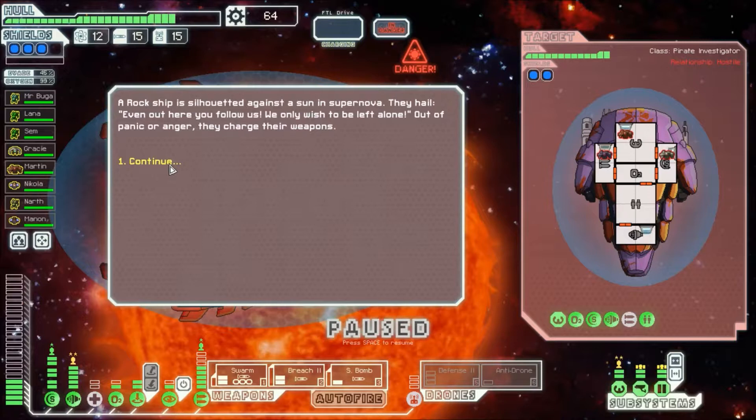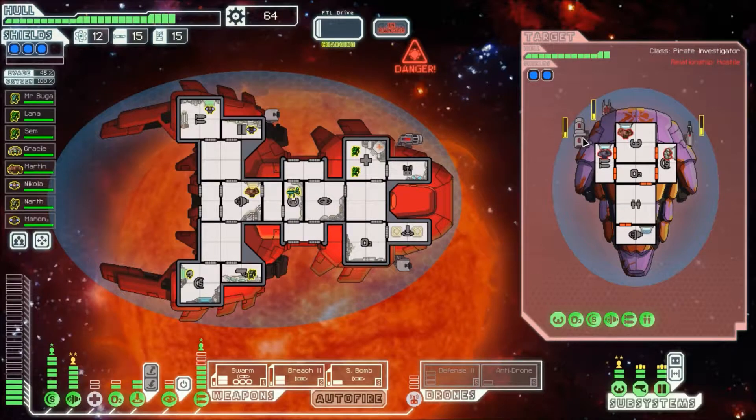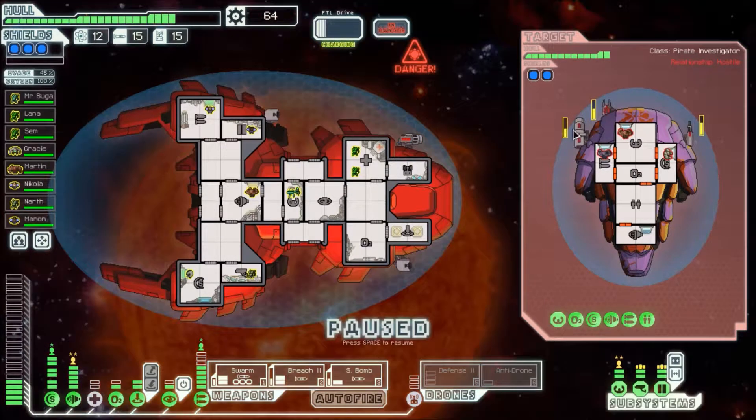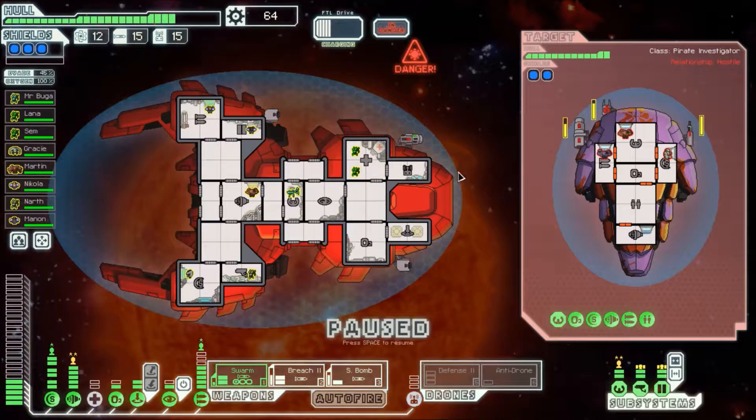A Rock ship is silhouetted against a sun and a supernova. They hail: 'Even out here you follow us. We only wish to be left alone.' Out of panic or anger, they charge their weapons. They have a clone bay, no door system. I got so used to enemies not having door systems. They have a Pegasus missile — or a Hull Breach, whatever. If I see something like this I'd just call it a Pegasus. The single laser can't penetrate any shields, and the single shot — so basically no worry from these, all from the missile.